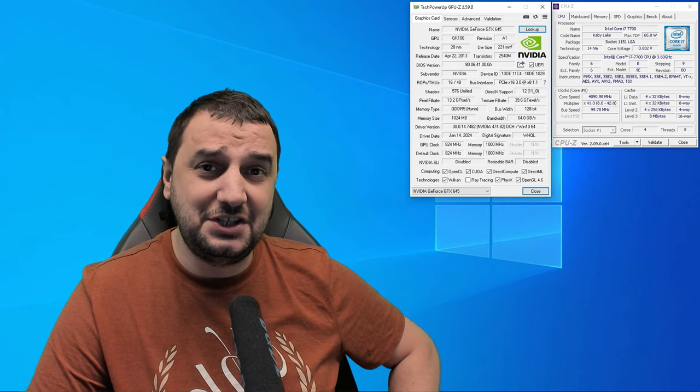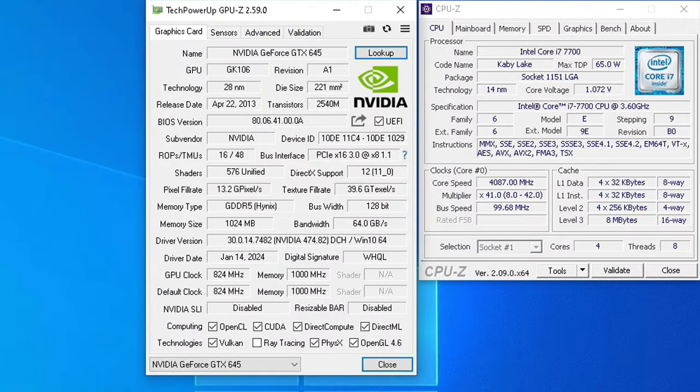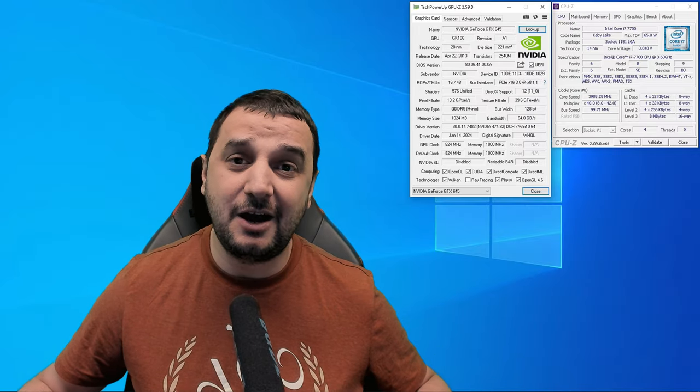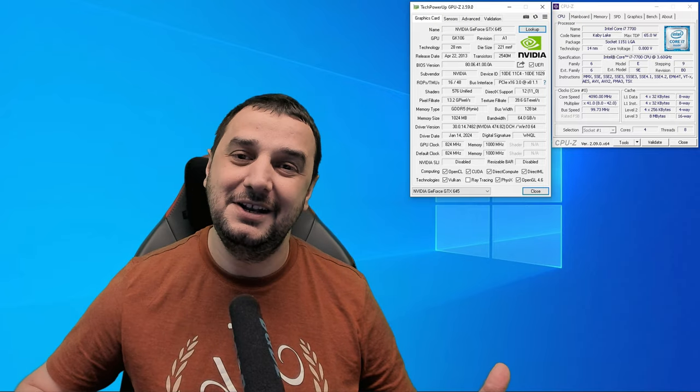We're in today with the GeForce GTX 645. This is a 2013 video card with 576 shaders. It's got 1 gig of VRAM GDDR5 running at 824 megahertz on the core clock and 1000 megahertz on the memory clock. It's got 128-bit bus width and DirectX 11 support. We're going to pair it with an Intel i7 7th gen with 4 cores and 8 threads and jump into a couple of games to see how this system holds up. Let's go.